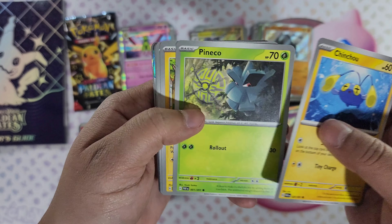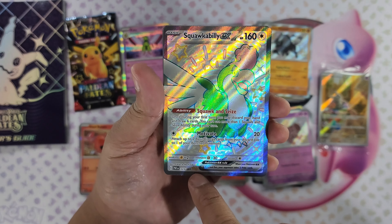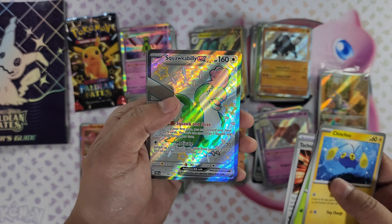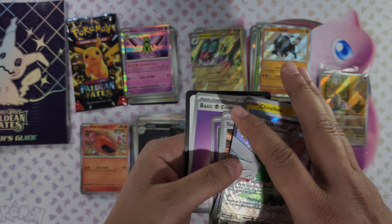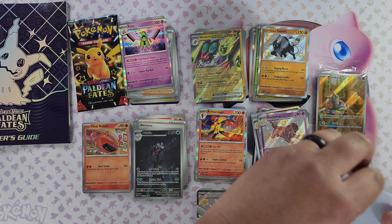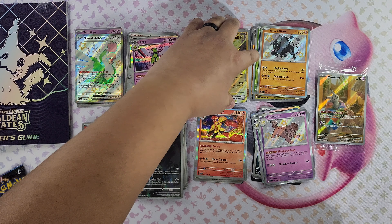We got Chinchou, Pineco, Pikachu, Farigiraf, Clive, Curlia, TM Crisis Punch. Our first Ultra Rare Shiny, resembled by the two stars — Squawkabilly EX! Look at the shine, it's super shiny. Holy moly, the shine — crazy! Well look, there were more hits in these packs. Reverse foil Exeggcute and Foil Mimikyu. Let's sleeve up the Squawkabilly. Put it up here — boom.